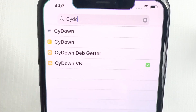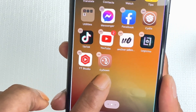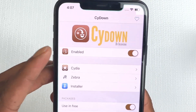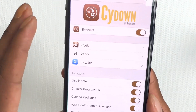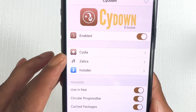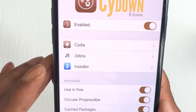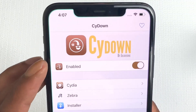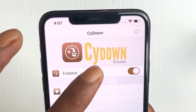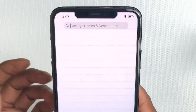Once installed, you can see CyDown on your springboard. You don't need to configure anything — all the settings are good to go automatically. CyDown works with Cydia, Zebra, and Installer, so whatever app manager you have, just add the source and download CyDown.